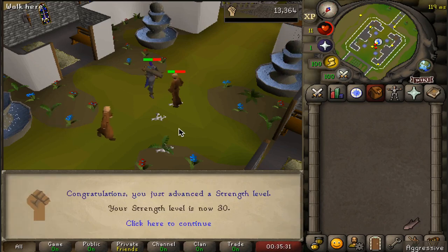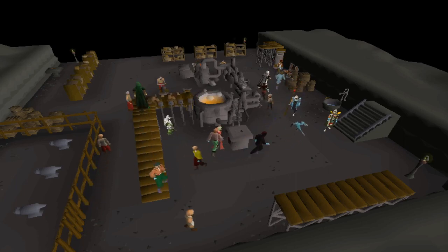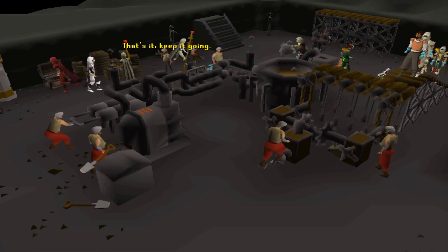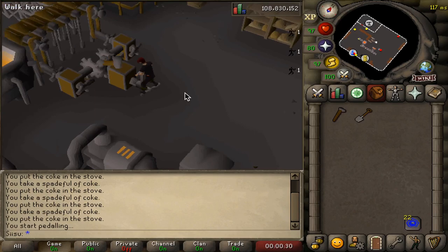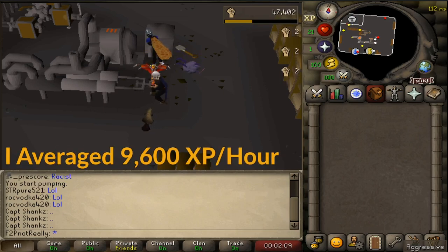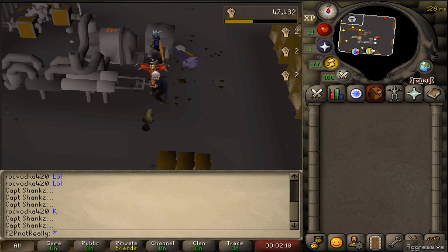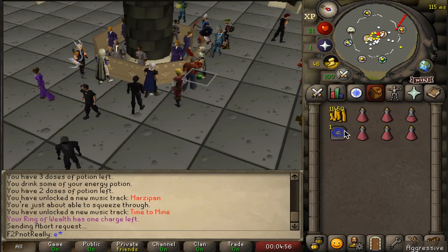At 30 strength, we will be unlocking our primary strength training method — the pump at the Blast Furnace. The Blast Furnace is primarily used to train smithing, and Jagex has designated 15 worlds where 5 dwarfs alongside a foreman can be paid to operate the furnace for you. However, outside of these worlds, the furnace can still be operated by players, with the operation actions rewarding some experience. Operating the pump itself results in 2 strength experience per game tick, maxing out at under 13k non-hit-point strength experience per hour. To get to the furnace, purchase then use a Camelot teleport, running north to the Keldgrim cave entrance.